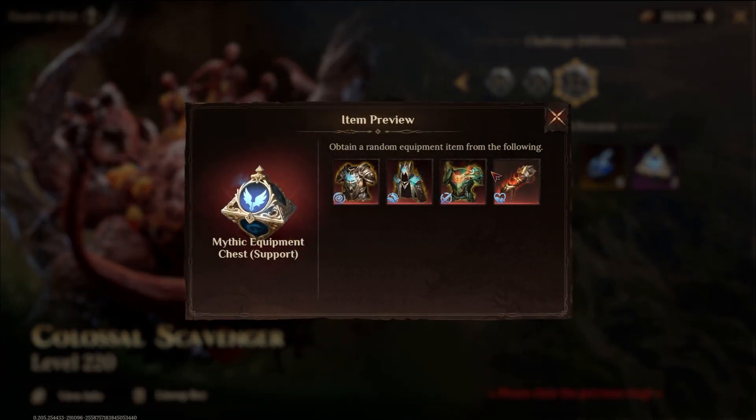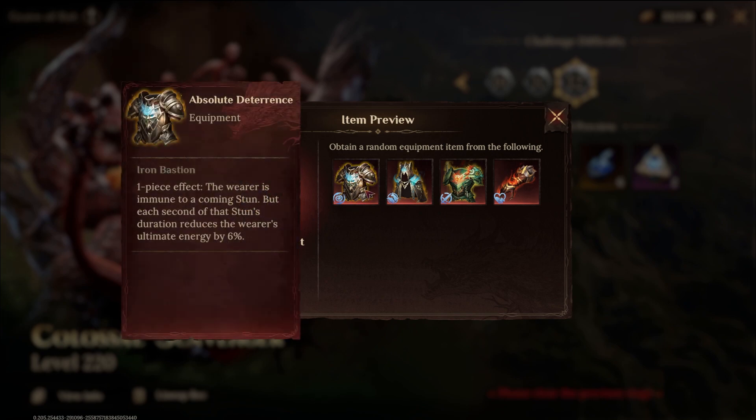We also have Mythic Gear now added to Season 1, and also in Season 3 at the moment — hopefully soon to Season 2 as well. One set makes the wearer immune to stun, but each second of that stun's duration reduces the wearer's ultimate energy. So this is quirky because if you're trying to not get stunned so you can use your ultimate, it kind of counteracts itself. But if you're someone with a really good battle skill going against waves that do stuns in Pillar of Trial, Fae Meander, or Arena, this could really be a huge help.